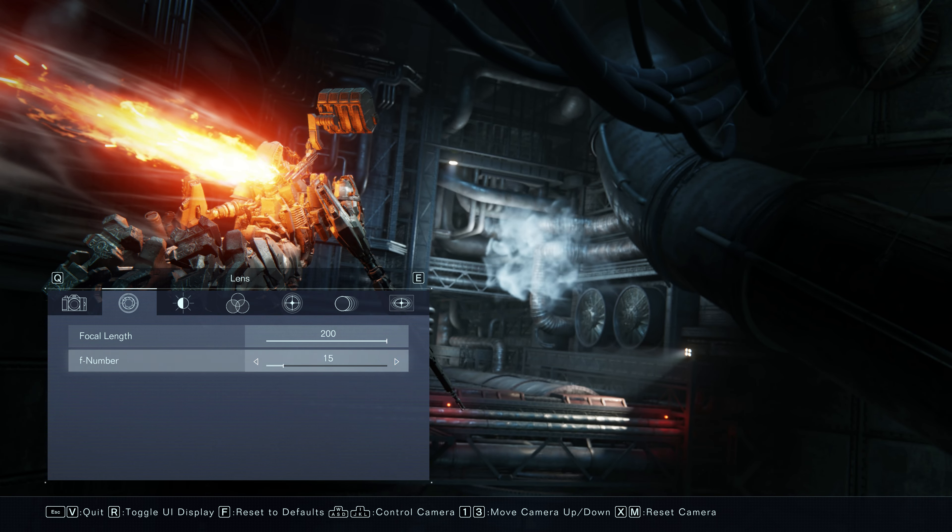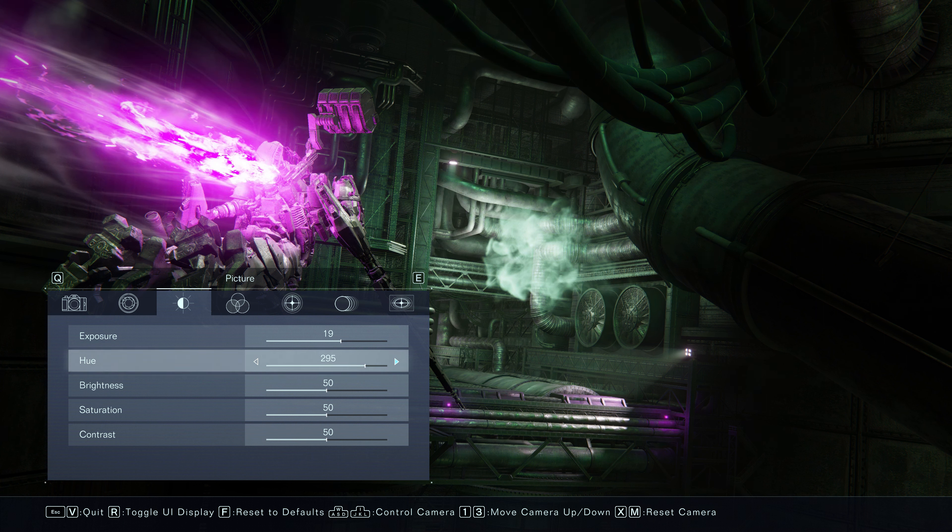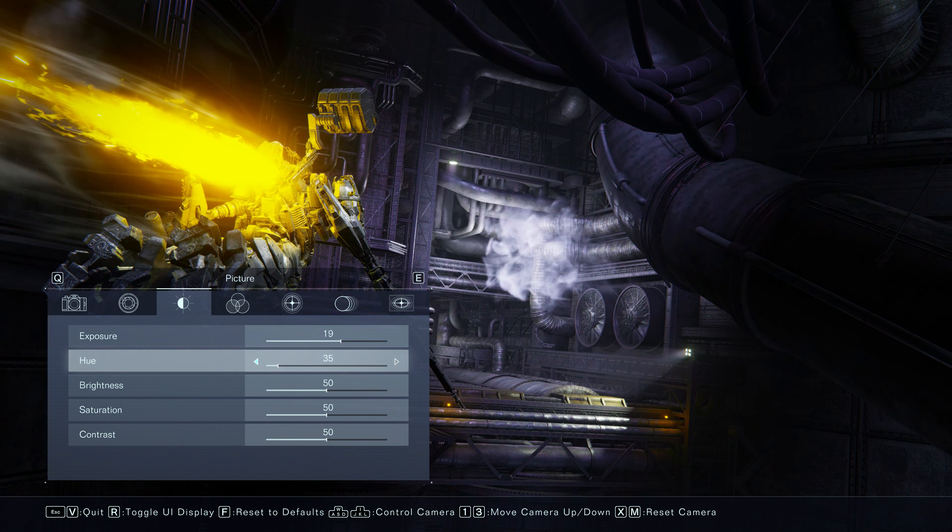The next tab is called Lens — this is the depth of field. I felt that the depth of field was a bit clunky. At times when I wanted to use it, there were certain parts of the mech that were blurred out, which I didn't want, and the range was not significant enough to adjust that unless I came closer to my shot. I ended up basically just pulling the slider all the way to the right so that nothing was blurred out, and relied on ReShade and cinematic DoF on PC to get a better effect.